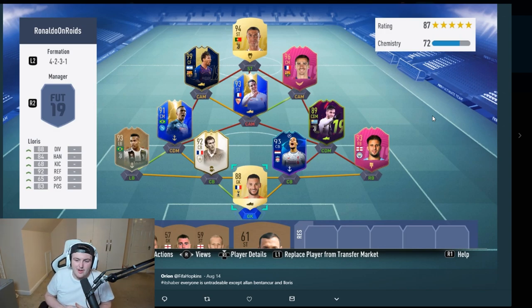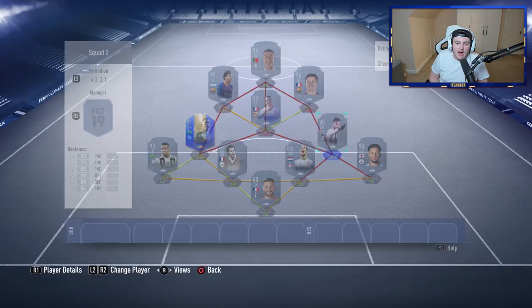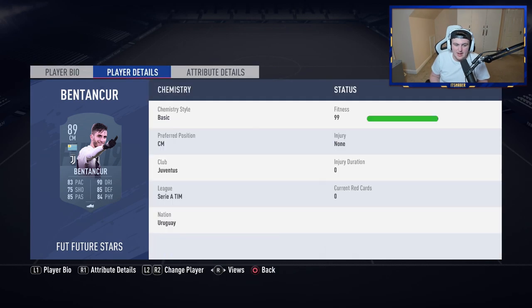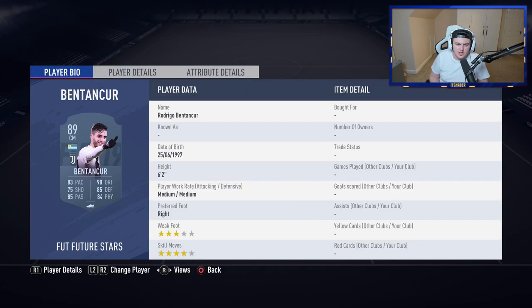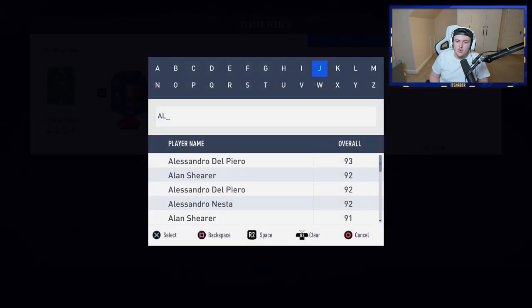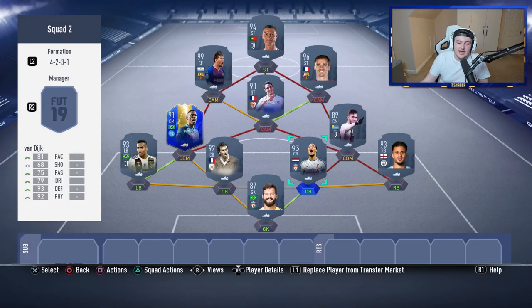In terms of changes, with a squad like this there's really not a lot I'd change — this is more of a flex. Bentecourt is actually six-foot-two, so he'd be pretty solid at CDM with 85 defending and 84 physical. Realistically all you'd want to do is try to upgrade the goalkeeper — I'd personally go with an Allison back there, which at least gets Virgil van Dijk on full chemistry. Aside from that I honestly wouldn't change anything else. It's a really nice squad.